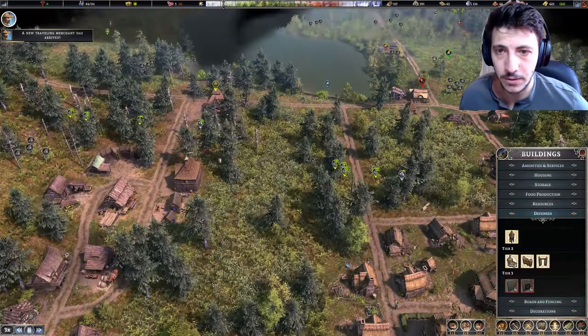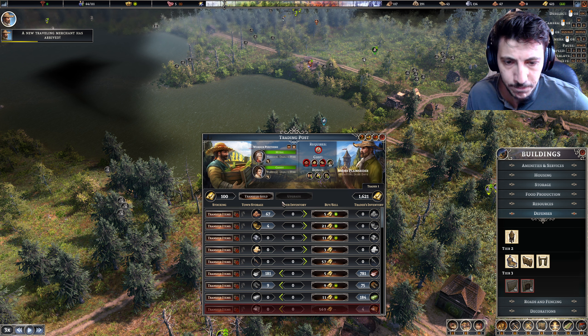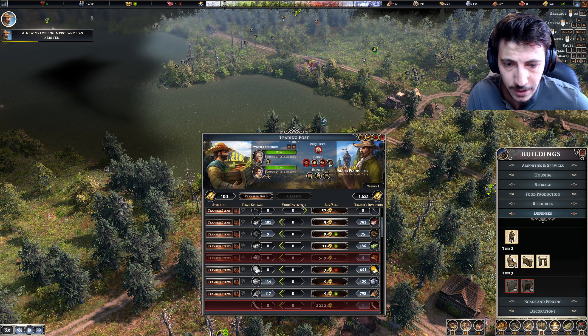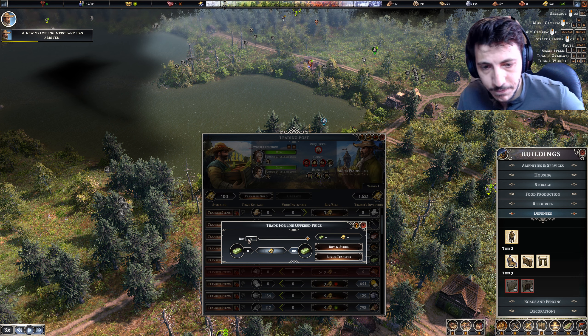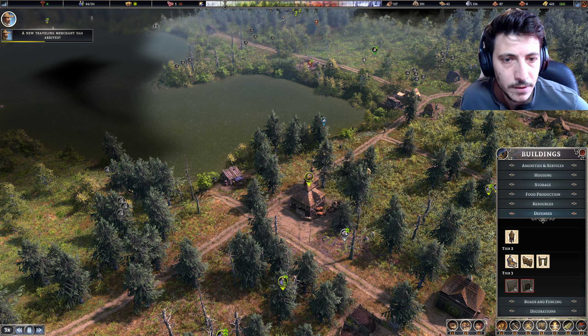A merchant has arrived — let's go to you first. You could buy a few baskets but not really. What luxury items do you have? You have cows but we don't have any. Soap is a luxury item — we'll buy nine. Buy and transfer. One coin, that's fine.